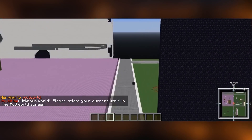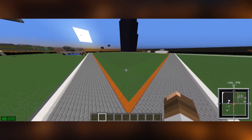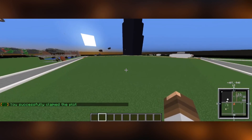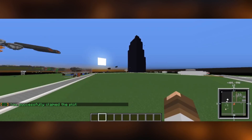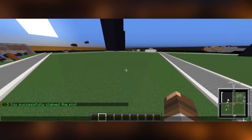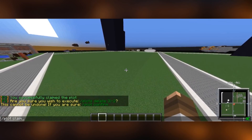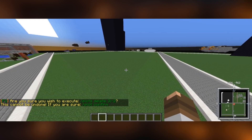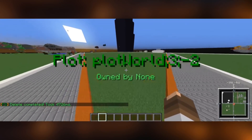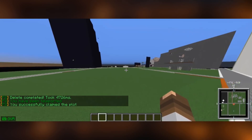I'll fast forward and fly somewhere where there's a free plot. I've arrived at a new plot, I fly in, and I type /plot claim — and this is now my plot. If you don't want to fly all the way to a free plot or search for a specific location, you can also go /plot auto. To demonstrate, I'll quickly delete my plot with /plot delete, and then we go /plot auto and automatically get a plot claimed.